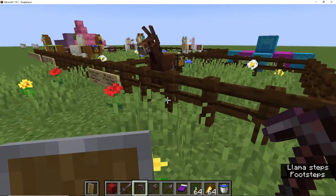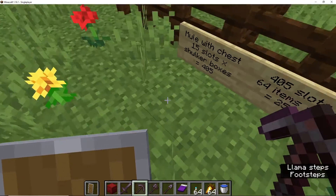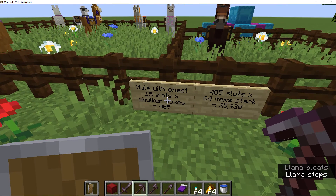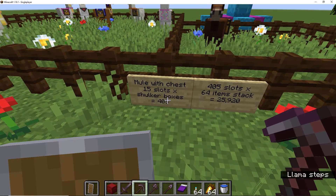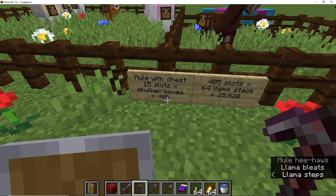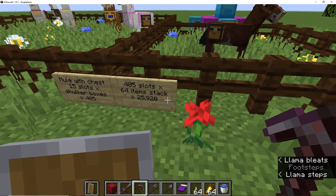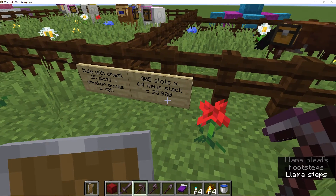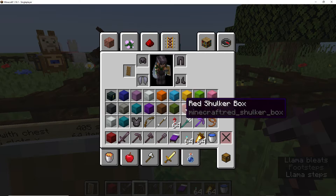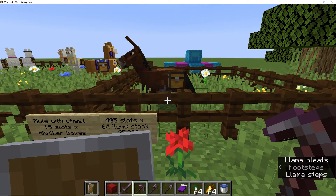But we're not finished. You can tame a mule, and when you tame a mule you can put a chest on it. A mule with a chest has 15 inventory slots. Fill all of those with shulker boxes — that's 405 slots. Fill it with stacks of 64, that's 25,920 items, just on the mule, not including your 81,000 plus.